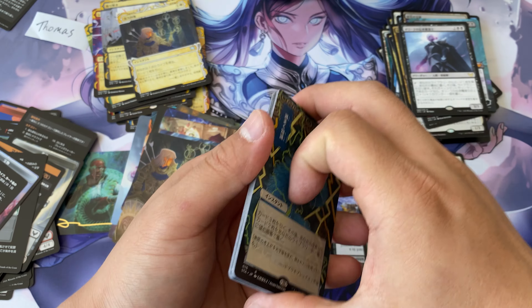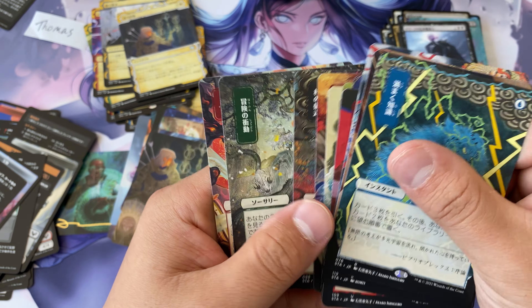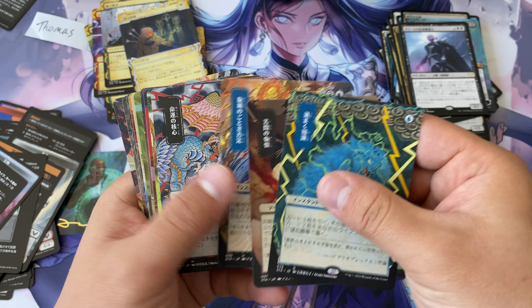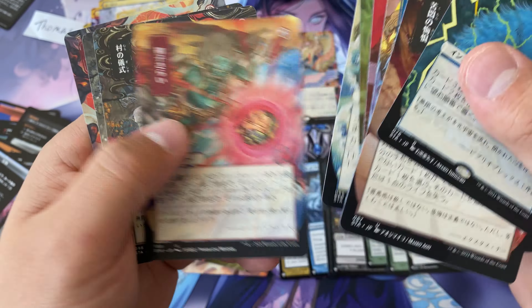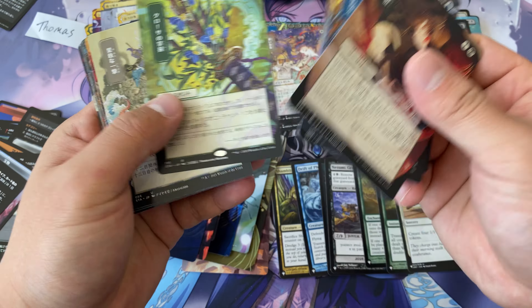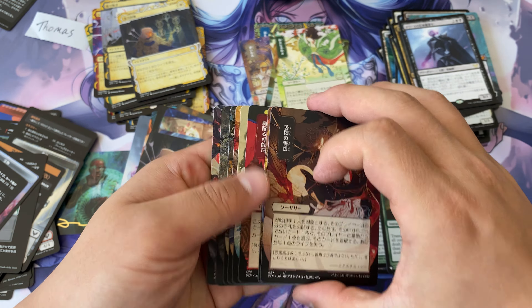Let's count how many mystical archive cards we ended up with: one, two, three, four, five, six, seven, eight, nine, ten, eleven, twelve, thirteen! Slightly above average — we were expecting fifteen. Rarity breakdown: one mythic, four rares, making eight uncommons. That's the box opening — let me know your thoughts in the comments, and I'll see you on the next one.